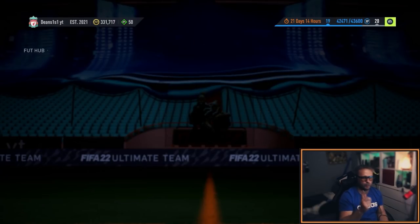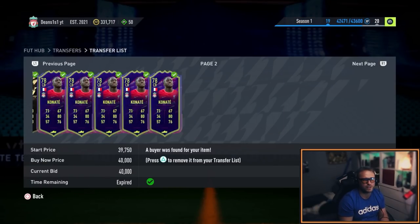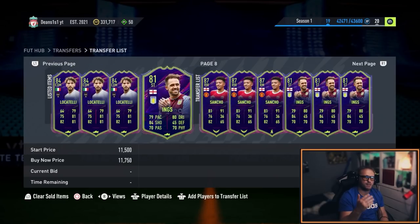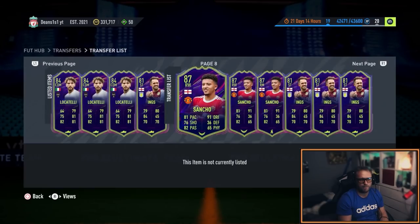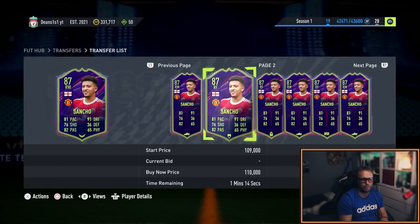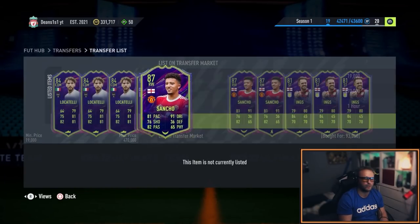My coins are low. The reason they're low is because I bought three Sanchos. I believe this card's been so high that it's really kind of guaranteed to go back up. As you can see I bought this one for 93,000 coins.